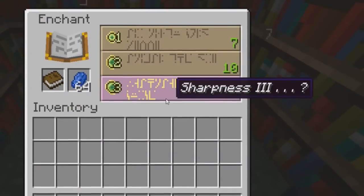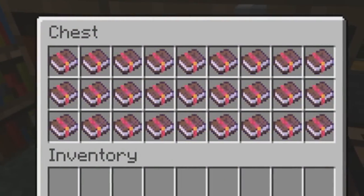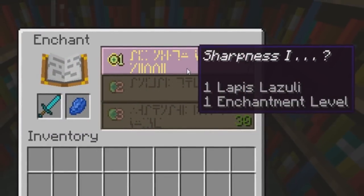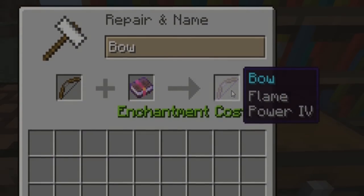Being able to create enchanted books on an enchantment table also makes the enchantment table even more important. Being able to pick and choose which enchantments you'd like to put on your item without getting a bad one on a resource-heavy item is a huge plus. With these books, your items, and a few levels, you can make anything that you'll be happy with.